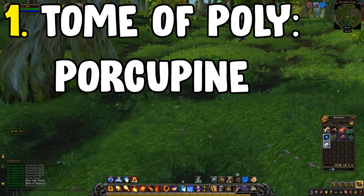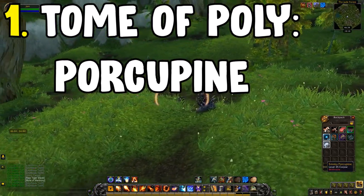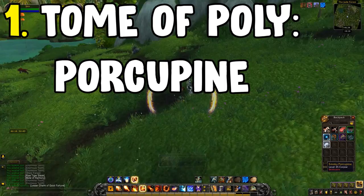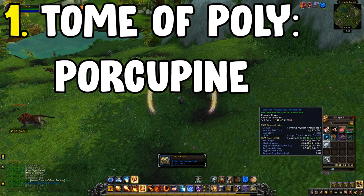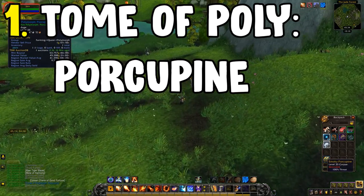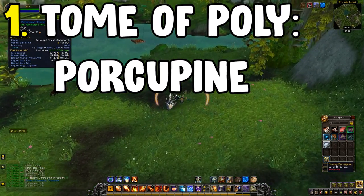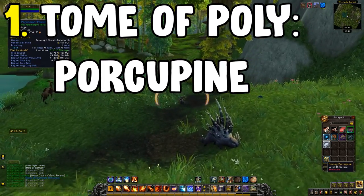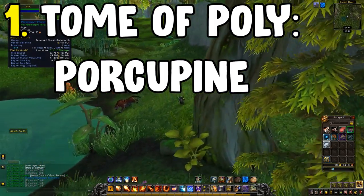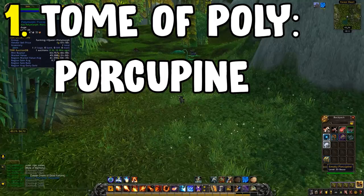This is the Tome of Polymorph Porcupine, found in the Jade Forest. You're going to want to bring a mage because this is a mage-specific farm. Head over there and find any of the porcupines in the local vicinity. Nuke them while running around in a pill-shaped, circular fashion, taking them out and trying to get the Tome of Polymorph Porcupine, which gives the ability to polymorph anything into a porcupine. It sells for a stupid amount of gold.